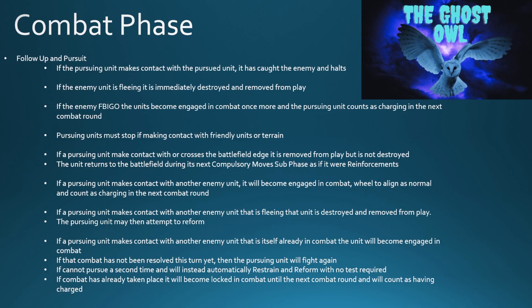If a pursuing unit makes contact with another enemy unit that is also fleeing, that unit is destroyed and removed from play, and the pursuing unit may then attempt a reform move. If a pursuing unit makes contact with an enemy unit already engaged in combat, it becomes engaged in that combat. If that combat has not yet been resolved this turn, the pursuing unit will be able to fight a second time — it cannot pursue a second time however, so if it wins, it will automatically restrain and reform with no test required. If combat has already taken place, it becomes locked in combat until the next round and counts as having charged.